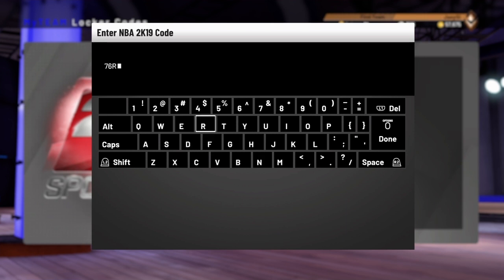The very first five characters are going to be 76R5P — you guys see it on the screen. The second set of five characters is going to be L9UUM. Your third set of five characters is going to be 3P7LN.